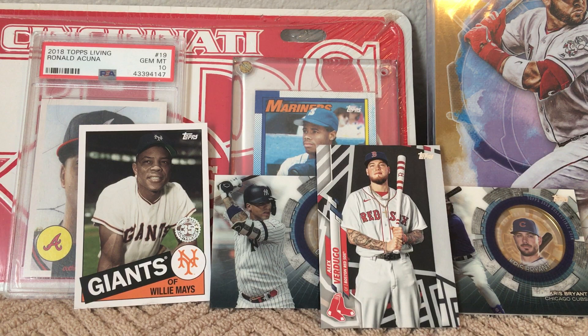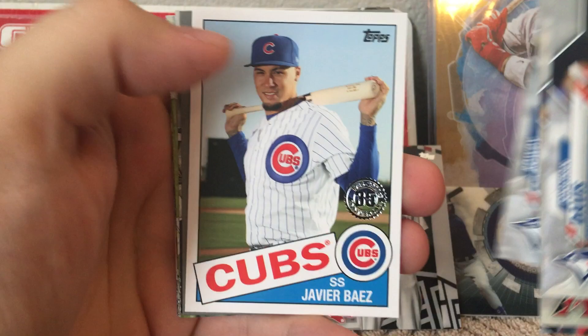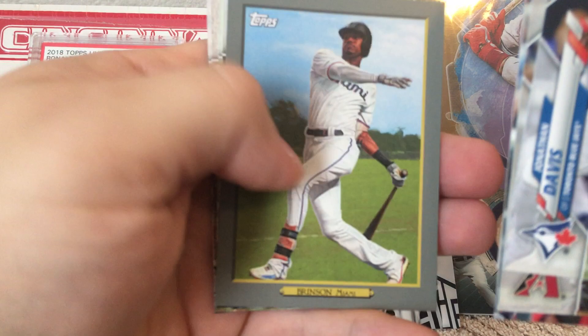Jonathan Davis, Yasmany Tomas, Rad Miller, Rockin' Philly, Ty Buttry, Eric Thames, Mitch Moreland, Rowdy Tellez, 35th Anniversary of Javi Baez, Louis Brinson, McCutcheon, Pujols, Grayson Griner. Alright, well that's gonna do it. Got some good cards out of this — honestly I'm not disappointed at all. Hope you guys enjoyed it, let me know what you think of this product, and I'll see you in the next one.